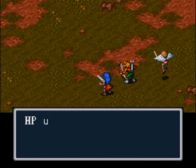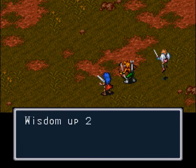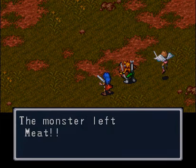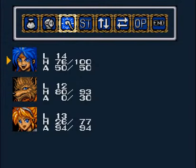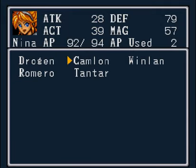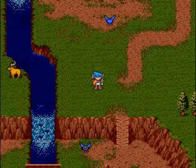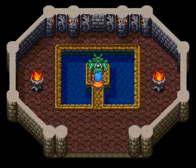Nina reaches level 13: hit points plus 6, ability points plus 6, strength up 1, vigor up 3, agility up 1, wisdom up 2, luck up 1. She learned the warp spell! Since I just learned the warp spell, I'm going to use it. When I learn the warp spell, that's when I'm going to go back to Camelon and see if they've rebuilt the town. They never rebuilt Drogon, but Camelon does get rebuilt and there's some new stuff going on there.